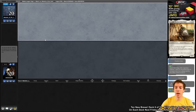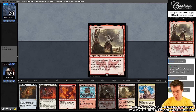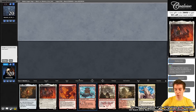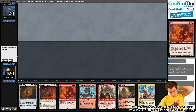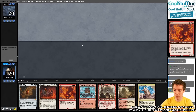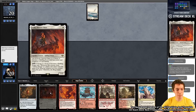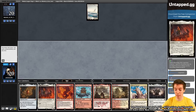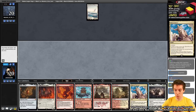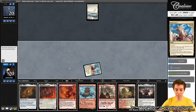I'll be playing a Pro Tour in this format at the end of July — should be a lot of fun. We keep a hand with Ragavan, Merry, Fury, and Solitude despite having some filler legends. Even hard-casting Fury on turn four isn't that bad. Opponent plays Adeline on turn two with Frodo and Mox, going wide quickly. We have some answers but the board is developing fast.